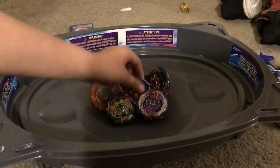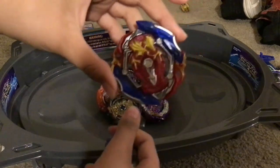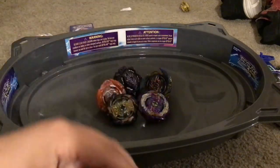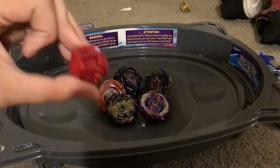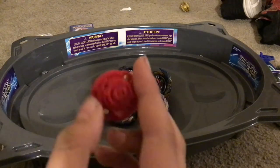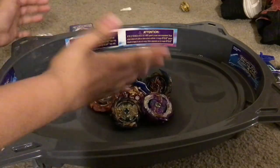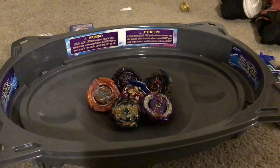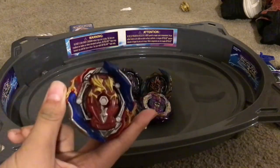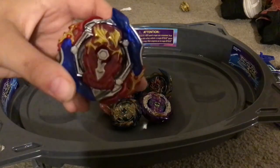Welcome back to another video. Today we have a Hasbro Achilles prototype. All of the parts are complete Hasbro ones — one of the parts will be the Union Achilles Hasbro, next up will be the King Helios disc which is 1B, and finally there will be the Dimension Driver that was on Turbo Achilles. We're not allowing pro series here because it's more TT than Hasbro. We already tried it out several times — just like Infinite Achilles, it sucks. It's terrible.